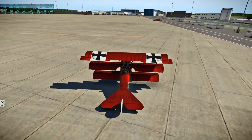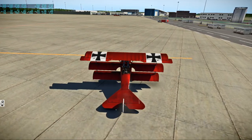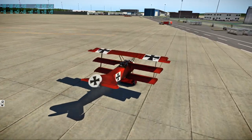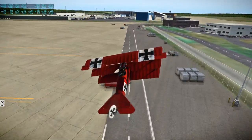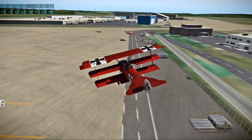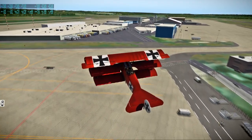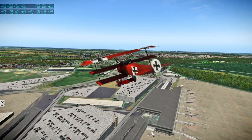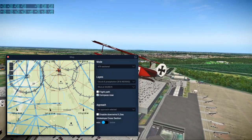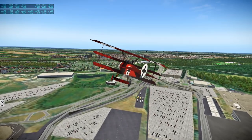It seems like just flooring it is the best technique. And yep - just floor it. Not much of a takeoff run necessary, of course. Looks like vaguely in this direction is the river. We can see the taller buildings over there.